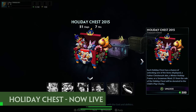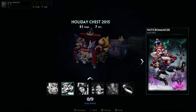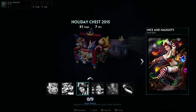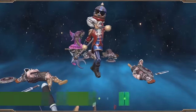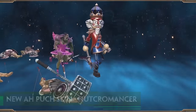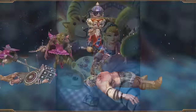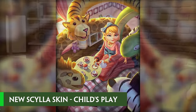The holiday chest is live. One dollar from every sale of the holiday chest will be donated to the Child's Play charity. This chest contains the holiday skins from last year and two brand new skins this year. First up is Nutcracker Alf Bosch, which has one of the best voice packs ever made and he's also super creepy. And then we have Child's Place Scylla — I thought the Daisy Despair Scylla would never be topped, but boy was I wrong. Child's Place Scylla takes the cake.